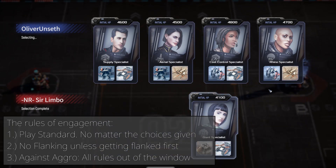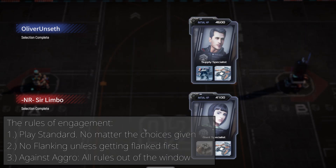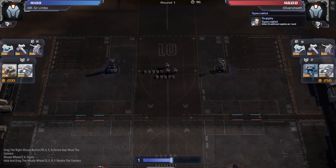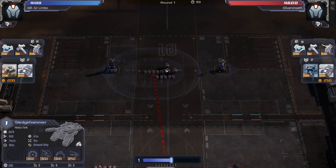Hello to everybody watching. Welcome back to Make it Bellum with a good pack of starting units — Giant specialist with crawlers and sledgehammers. My opponent, Oliver Anzeth, starts with supply specialist with sledgehammer and Arclight.